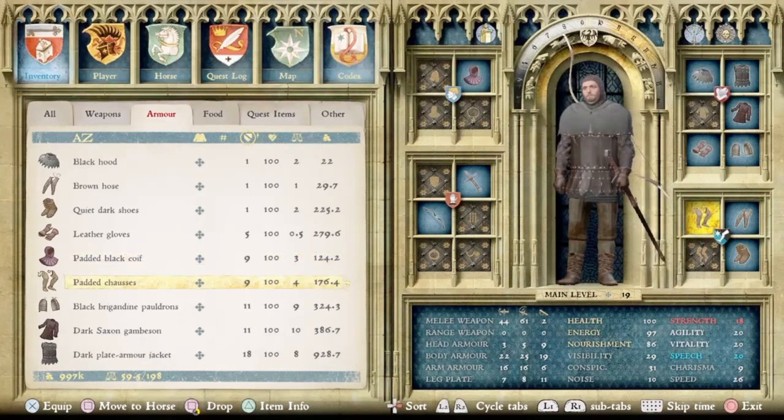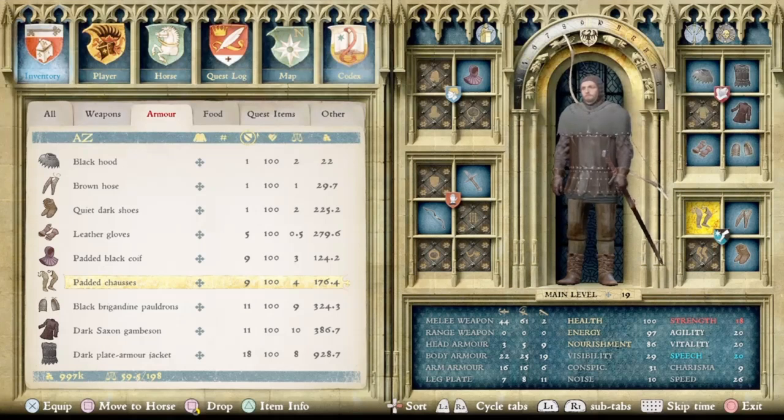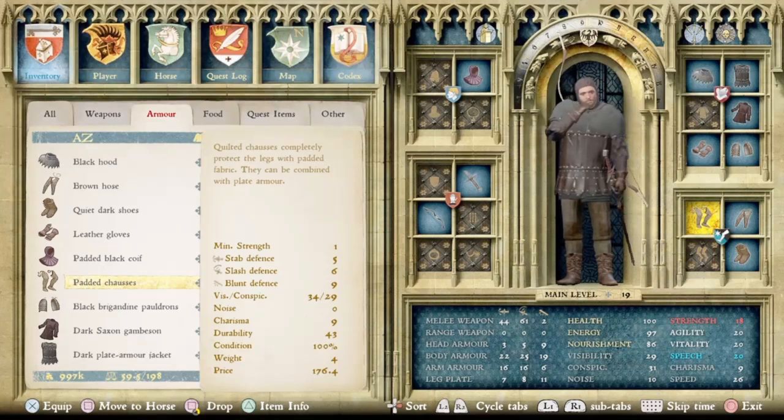On top of that I put some Padded Chausses — it's very important you pick the right kind. These specific Padded Chausses have zero noise and stats of 34 and 29 for visibility and conspicuousness respectively. At least one other variant I looked at had a decent amount of noise, so these zero-noise ones are the better choice.